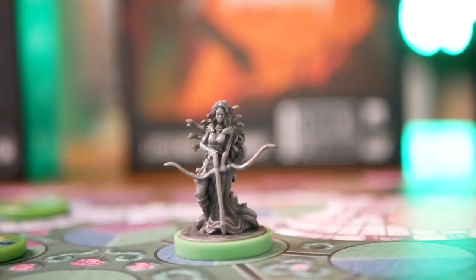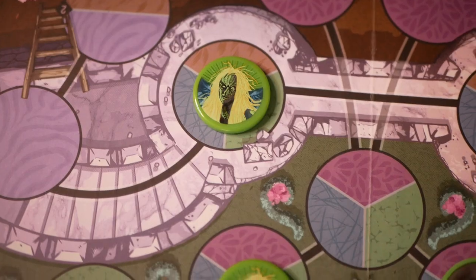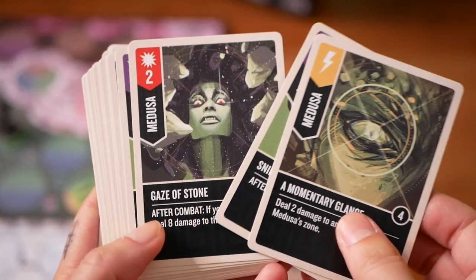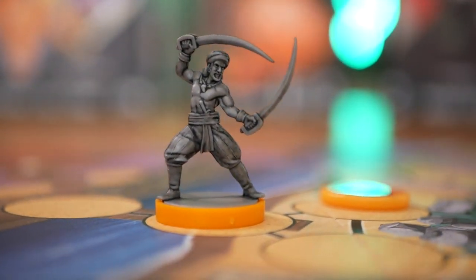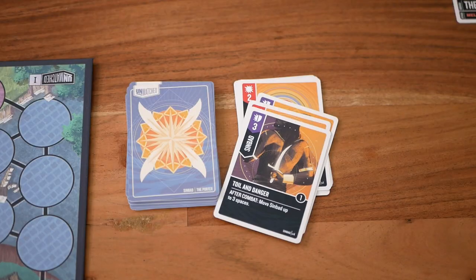When you're up against Medusa, your biggest mistake would be to be in the same zone as her. She damages you from a distance, lets her harpies hound you, and just one devastating glance from her could end the battle quickly. Sinbad grows in power as he gains experience on each of his voyages and may move himself or the porter plus one space for each voyage he has used.